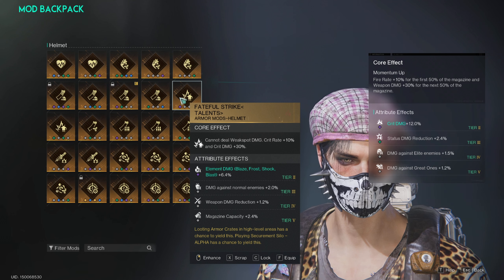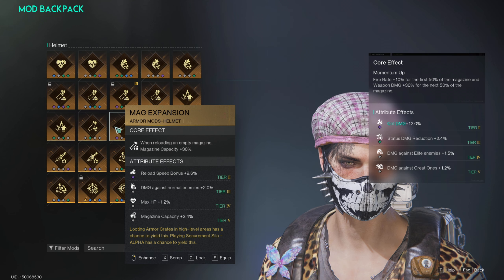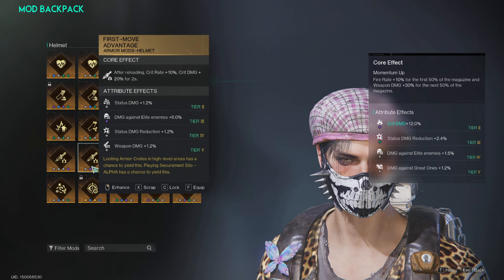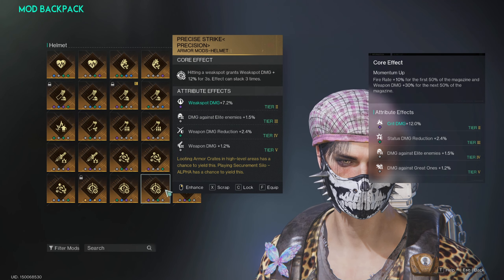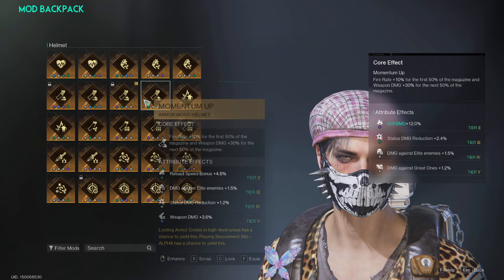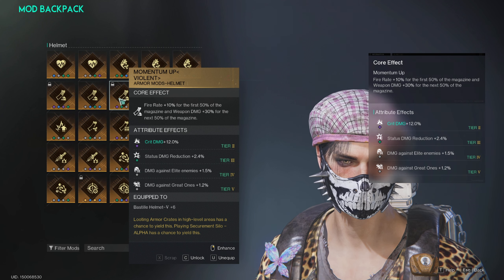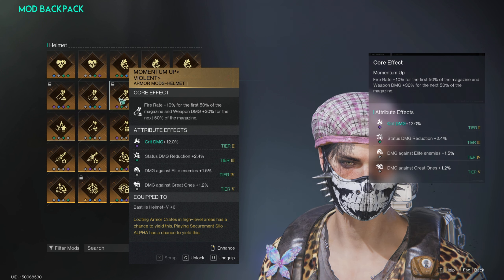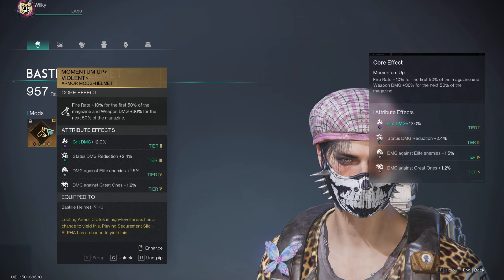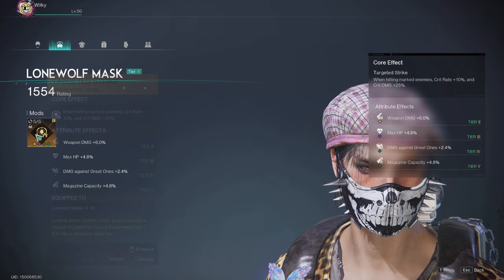Fateful Strike — I would definitely recommend not to run Fateful Strike, but that's a topic for a different story. Mag Expansion is potentially a worthy contender, just as much as First Move Advantage or Precise Strike. But I really just think Momentum Up is overall king because it doesn't mean you have to hit weak spots, it doesn't mean you can't do weak spot damage anymore like with Fateful Strike, and you're not bound to the reload. Bear in mind that these mod stats are definitely up for improvement — RNG wasn't with me.